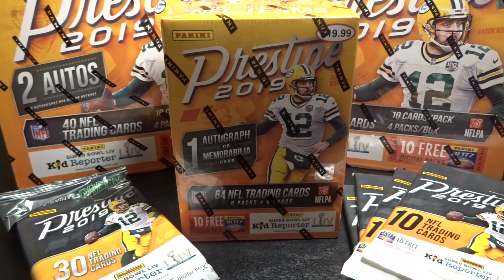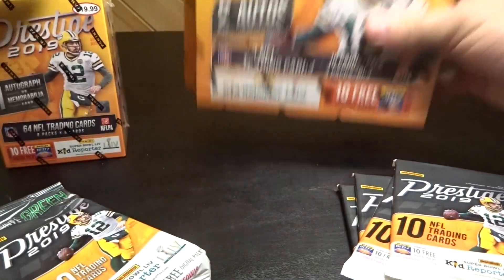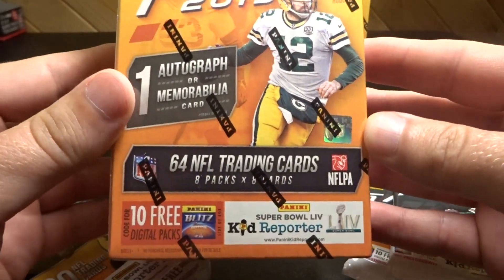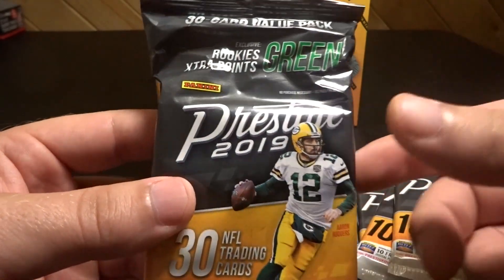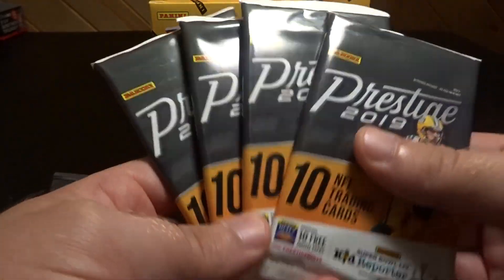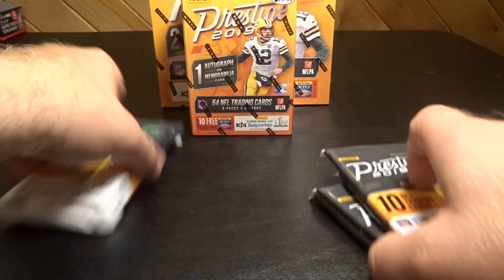All right guys, back again. This time I have 2019 Prestige retail release. I got two boxes — between a team prestige, two autos per box, four packs, 10 cards per pack, they're $40 a piece. Then I got a blaster box: 64 cards, eight packs, eight cards per pack, 64 total, one auto or mem card, about $20 to $30. I also got a hanger pack for around $4-$5 and a couple packs at $2.99 a piece. So I got one of these, four of these, one $20 box, and two $40 boxes — let's get into it.